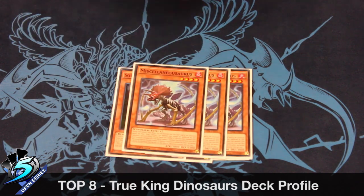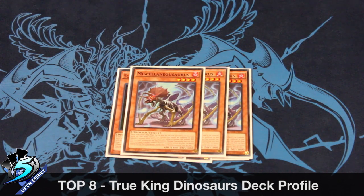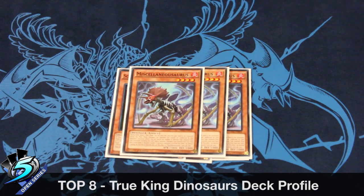And the second best one is Miscellaneous Source, the hand trap. This came in super clutch, especially when you're going turn 2 and you're playing against a Zoo, and you have Ultimate Conductor Tyranno, and they would try to pop it, and you can just chain it to this. Oh, this is baitable — very baitable.